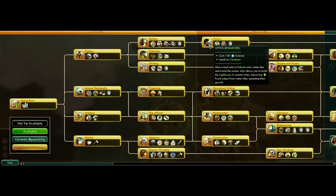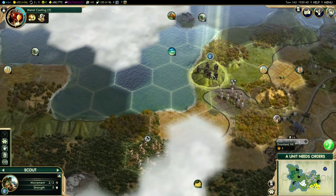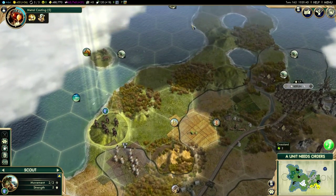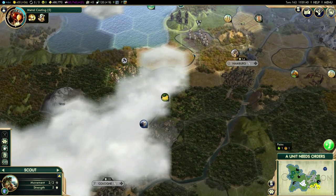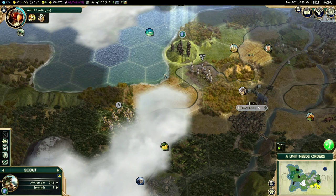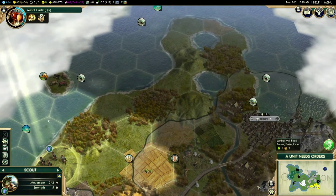Optics allows land units to embark onto water tiles and travel the ocean. The only problem is it only applies to units created since you had that ability. Since I've had these guys before that, they can't actually embark, which is a real shame. So now they're in a position where they can't get in the water, and they can't really go anywhere else because Germany's borders have expanded — meaning I can't pass through their territory without going to war with them.